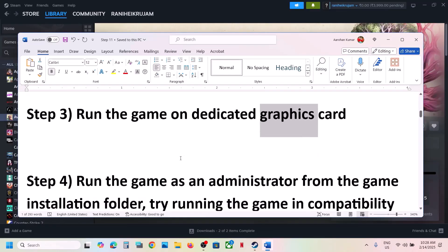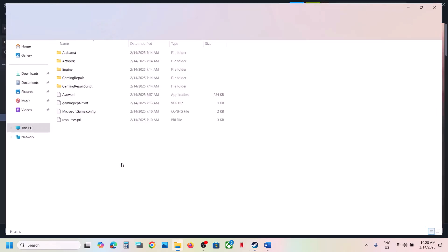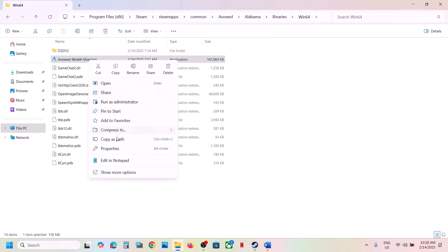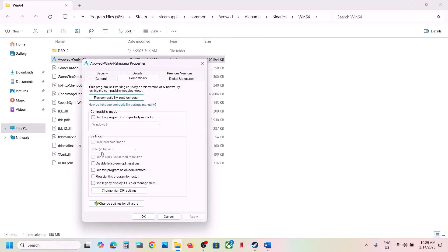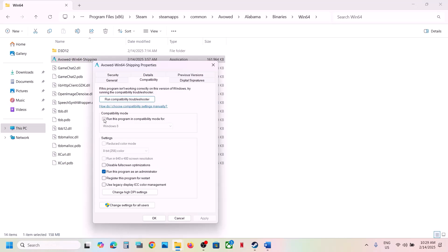Next step is to run the game as an administrator from the game installation folder. Click on the game, select Manage, then click Browse Local Files. Open the Binaries\Win64 folder, select the exe file, right-click, and first try a double-click to launch the game and check. If that does not work, right-click, go to Properties, go to the Compatibility tab, put a check on 'Run this program as an administrator', hit Apply, click OK, double-click to launch and check. If still not working, select Windows 8 compatibility mode, hit Apply, click OK, and check.